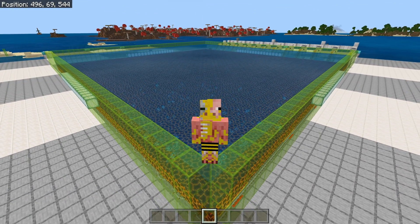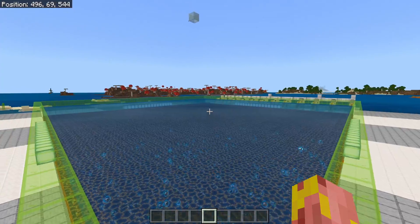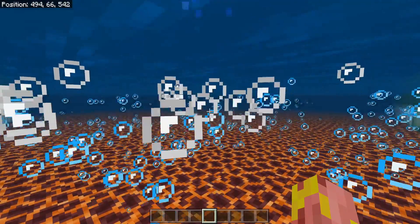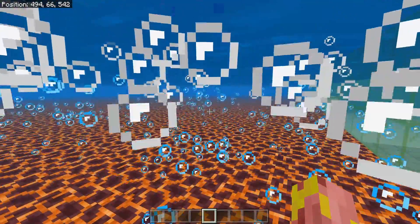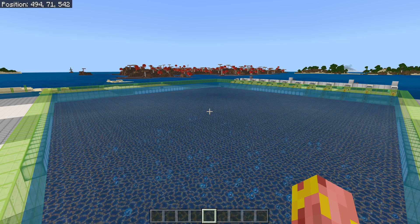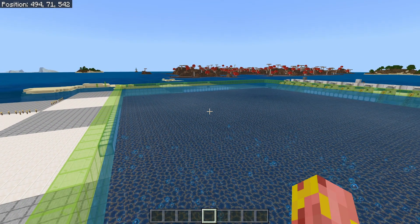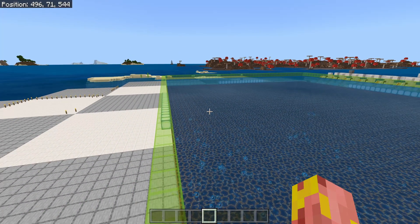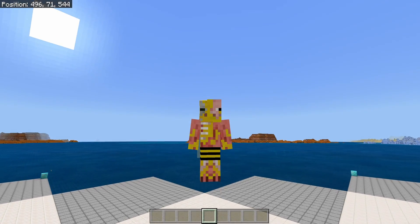One thing I want to mention before I get flooded with even more comments: a ton of people have asked why fish and squid farms that use magma blocks no longer work. That is because of a bug where no aquatic animals will spawn in bubble columns. This has already been fixed in the next beta, so whenever 1.16.2 releases, all of your fish and squid farms will start working again. You don't need to worry, tear anything down, or change anything — just wait a little while for the next update.